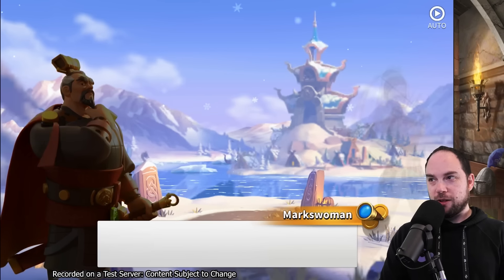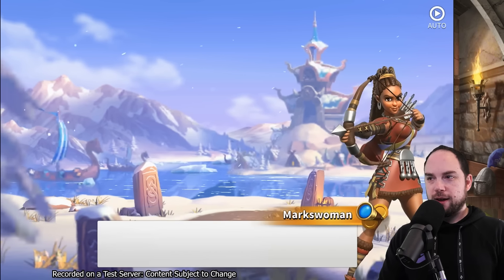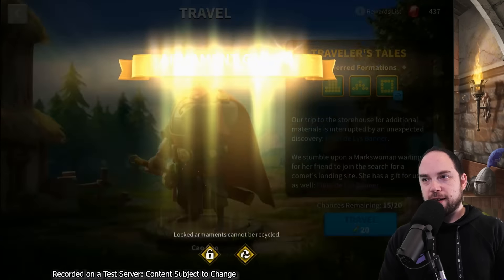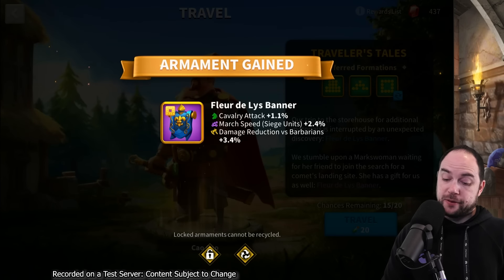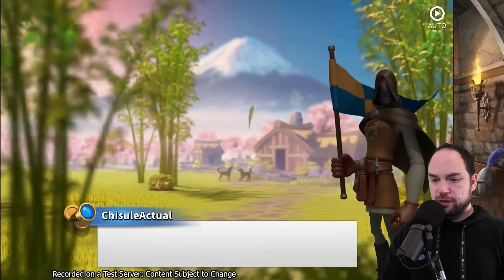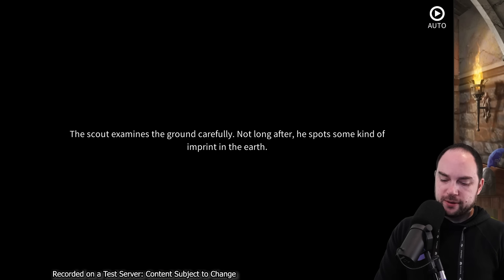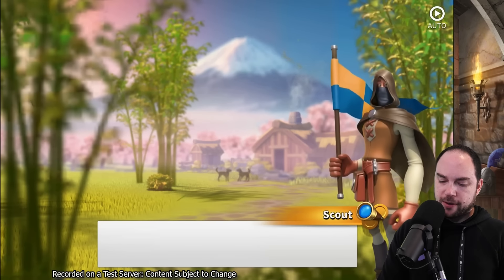I need the skip dialogue button. That's what I need. The Markswoman conversation - I'm going to be honest, I have a literal 0% interest in dialogue. I know when the game originally put dialogue in it's kind of fun to look through and have a good time with it.